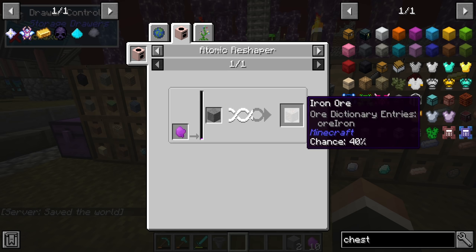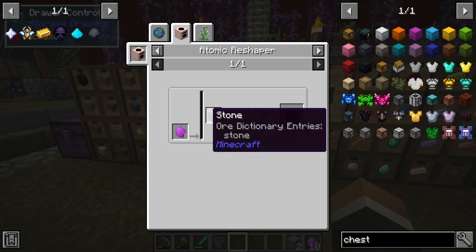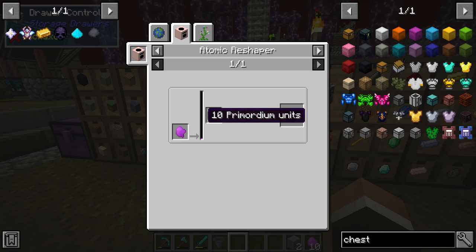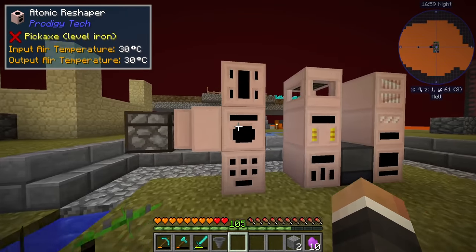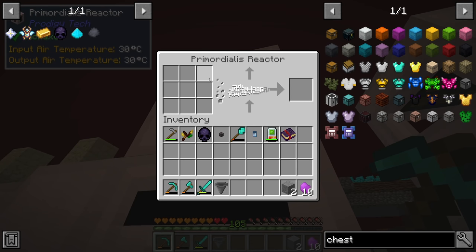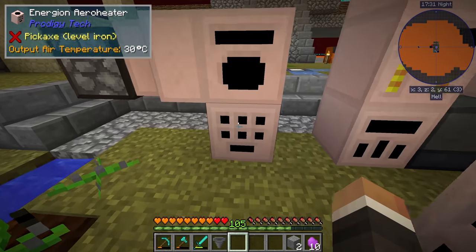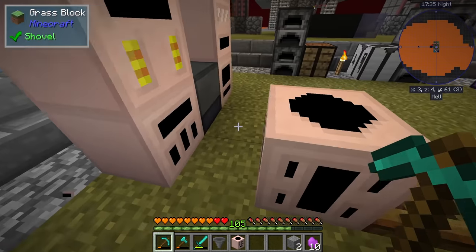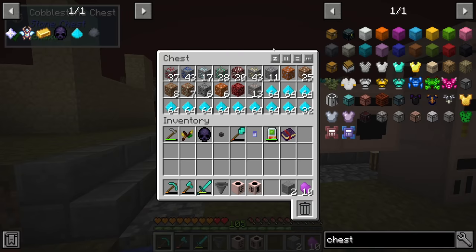To turn 2,000 stone into ores in the atomic reshipper, we need 200 primordium, since each primordium gives 100 primordium units. So that's where we start today — getting 200 primordium using the primordialis reactor. Like earlier in the series, we need preferably nine different food items or seeds to maximize primordium output. I'll grab the primordialis reactor and the energy-on arrow heater and take them over to the storage drawers near the farming area.